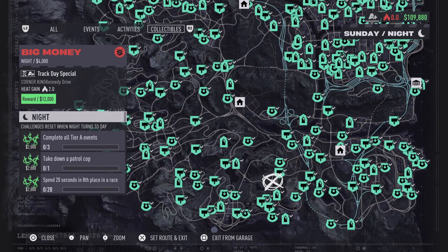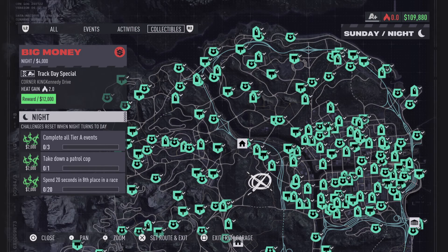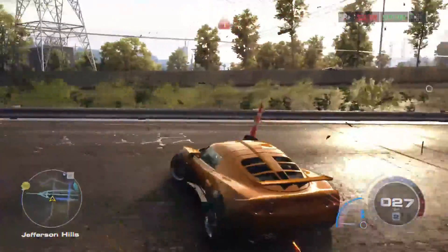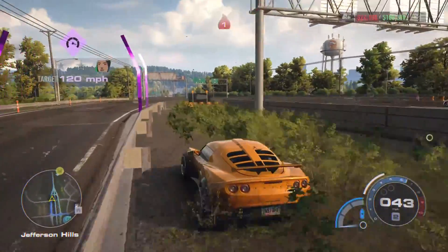It is definitely going to take some time because there are a lot of them, but having an overhead view of the entire map makes it a lot easier. After grabbing every single collectible you get three vehicles — one is Level A, then A Plus, and finally Level S, which is going to be the Ferrari. It's a really good way to get free vehicles so you can save up money for customization or engine swaps.